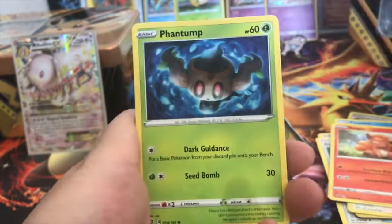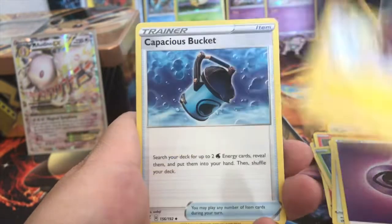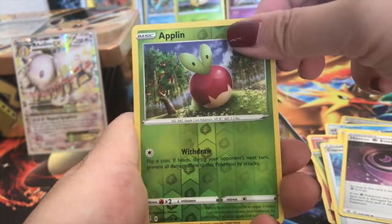Going into our Rebel Clash — gold, gold, oh my gosh, Frosmoth gold! I do need that card still from this set. Oh my gosh, if I can pull it in a tin that'd be amazing. We got an Applin and a Cramorant regular rare.